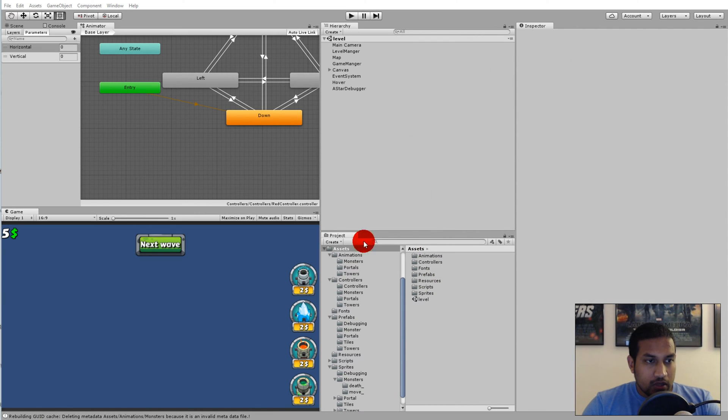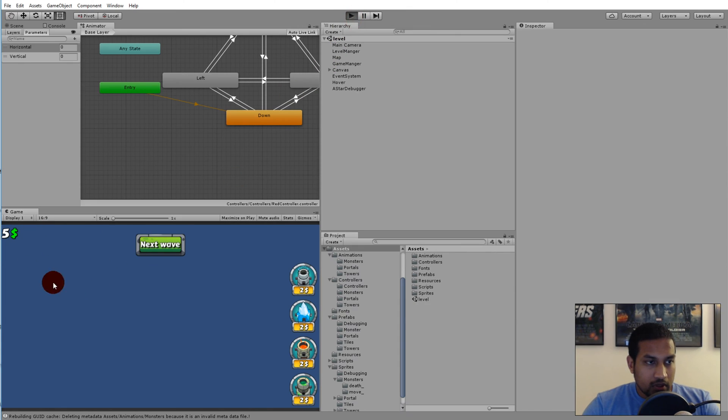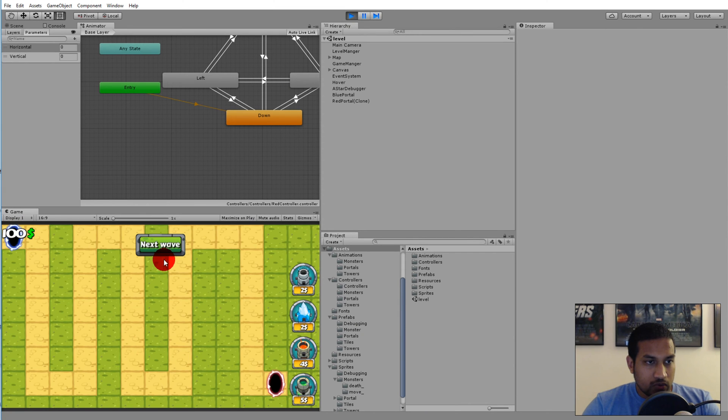In the last video we made sure that we could spawn our monsters and they could move from the portal in the top left corner all the way down to the red portal. But right now there's a problem because when our monsters reach the red portal they will simply just stop at the portal and stand there in idle.